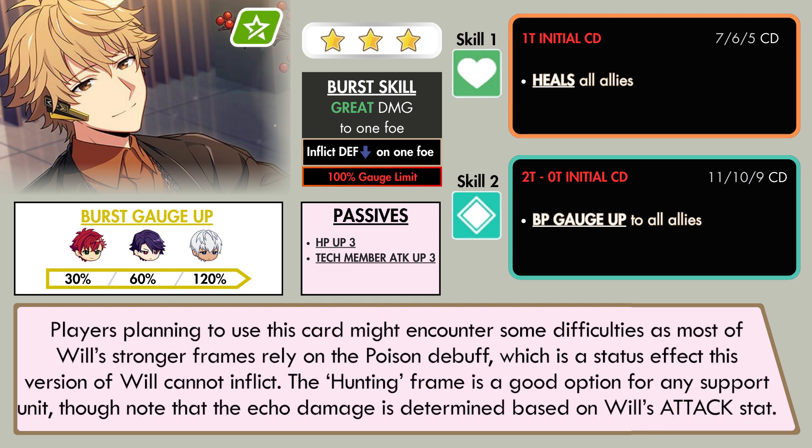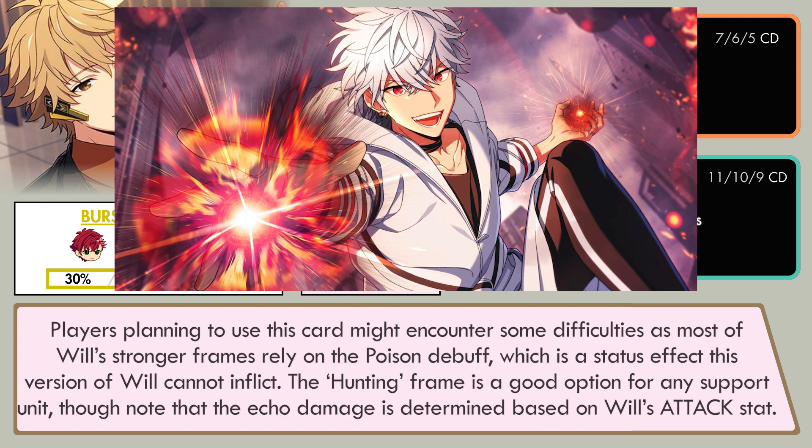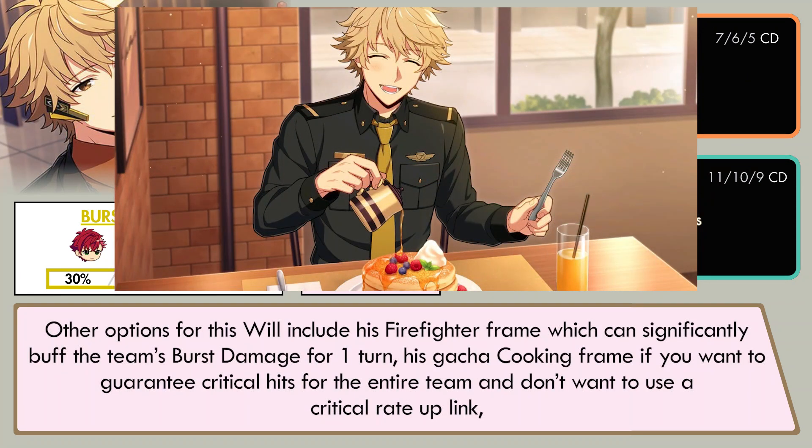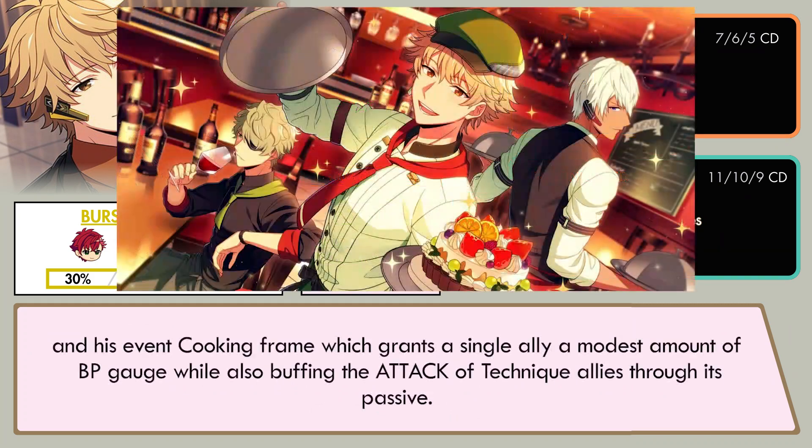Players planning to use this card might encounter some difficulties, as most of Will's stronger frames rely on the Poison Debut, which is a standard effect this version of Will cannot inflict. The Hunting frame is a good option for any support unit, though note that the echo damage is determined based on Will's attack stat. Other options for this Will include his Firefighter frame, which can significantly buff the team's burst damage for one turn, his gacha Cooking frame if you want to guarantee critical hits for the entire team, and his event Cooking frame, which grants a single ally a modest amount of BP gauge while also buffing the attack of technique allies through its passive.